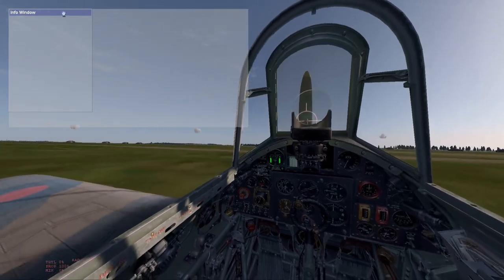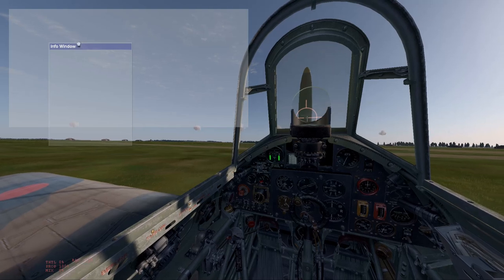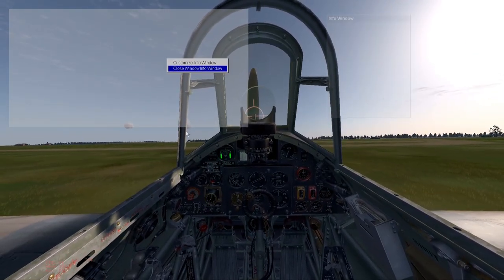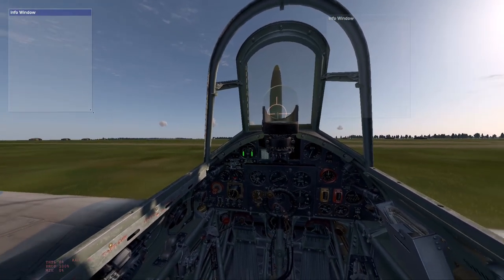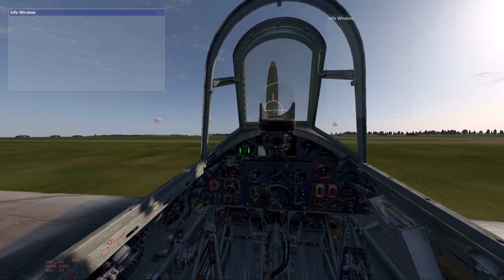There's another one just appeared, and I can click on the title and drag this one around. I can put that over there. Right click — close that info window — that one's gone. Right click, new info window, another one comes back. I can resize it. There's my info window.